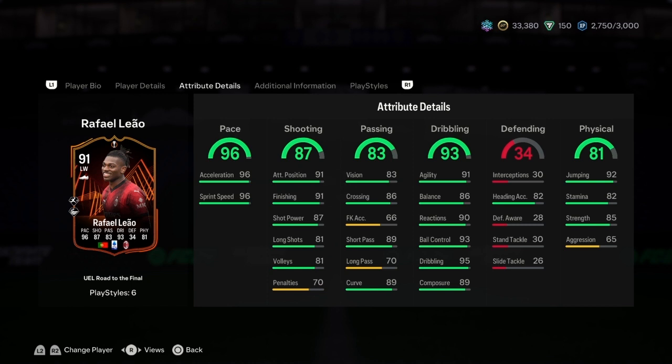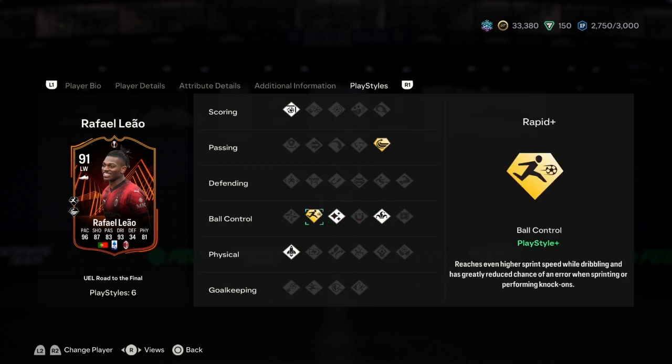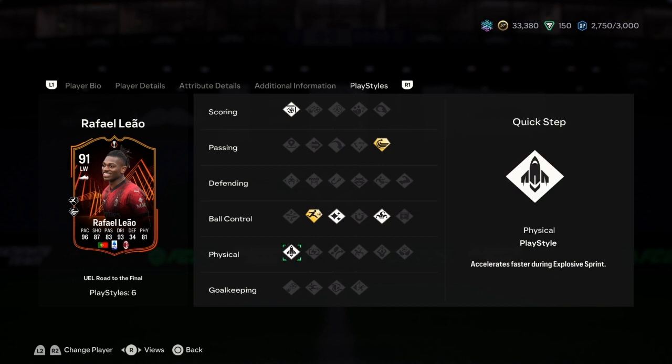His jumping is 92, heading accuracy is awful, strength is 85. He has six play styles: finesse shot, wide pass plus — crosses are highly accurate, travel faster with more curve, performed with exceptional power. He also has ball control, trickster, flare, and rapid plus — reaches even higher sprint speed while dribbling.